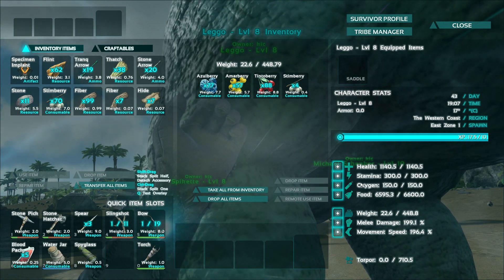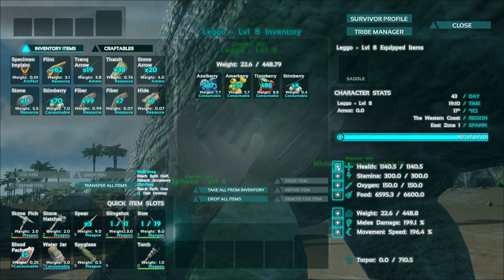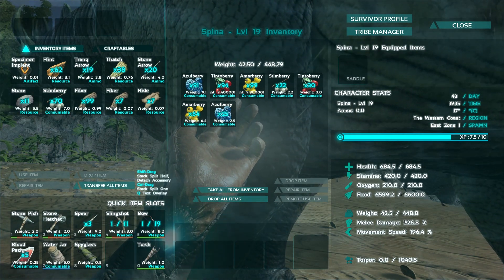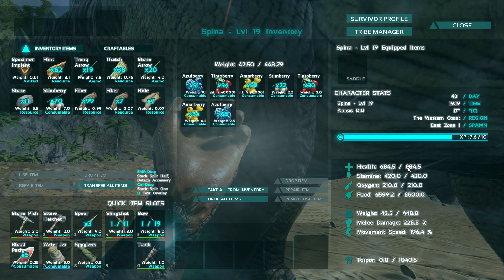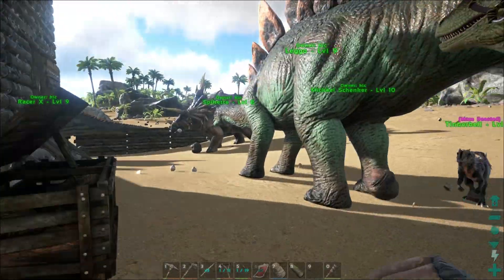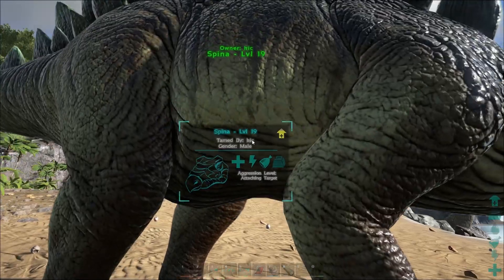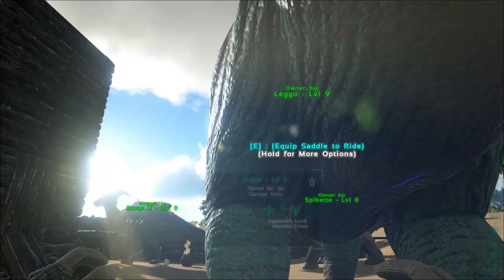I thought I'd take a look at LEGO's numbers here. I'm kind of trying to commit some of these to memory because I'm curious how he compares to Spina. Movement speed's about the same, he definitely hits harder, but he has far, far fewer hit points. Did he get a bunch of points in food? Oh, that is so worthless. He got some into stamina — or into oxygen, rather — which I guess could theoretically be helpful. They're about the same there at 448.